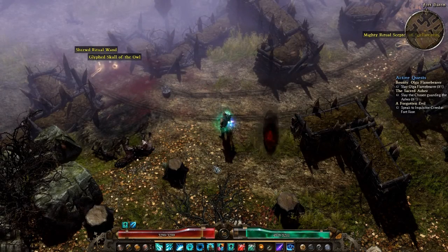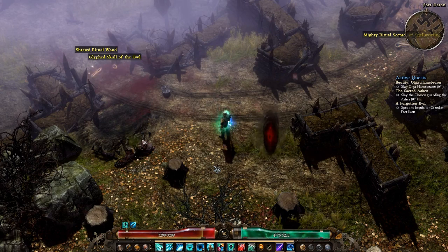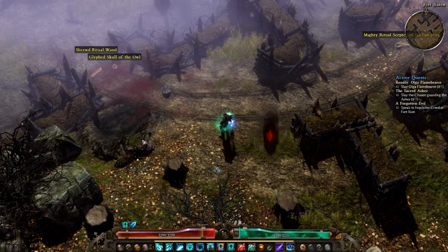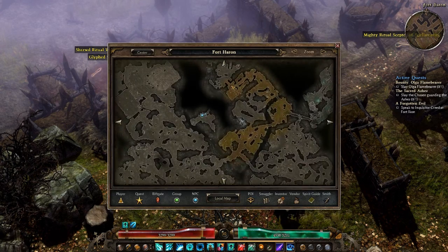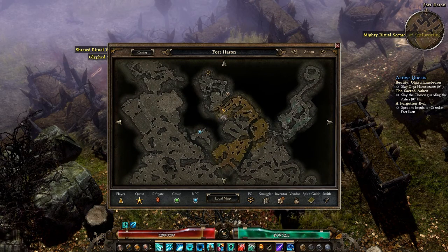Hey guys, today we're going to do Bounty: Olga Flamebearer. Olga Flamebearer is located at Fort Haran. You need to take your Bloodgrove Rift and head all the way up to there.